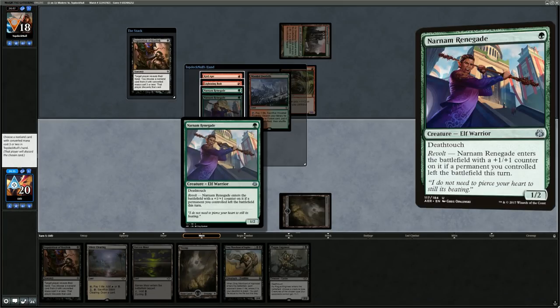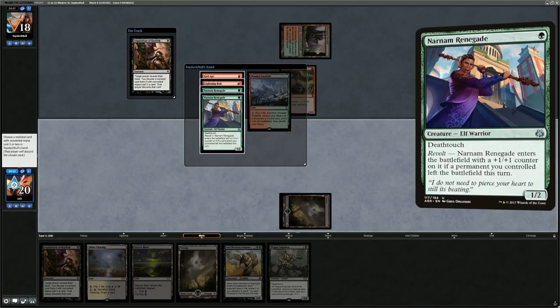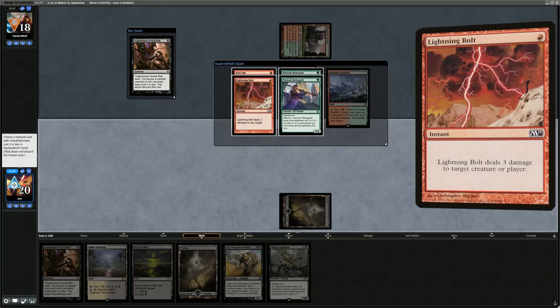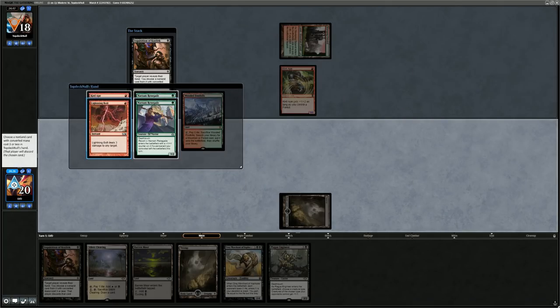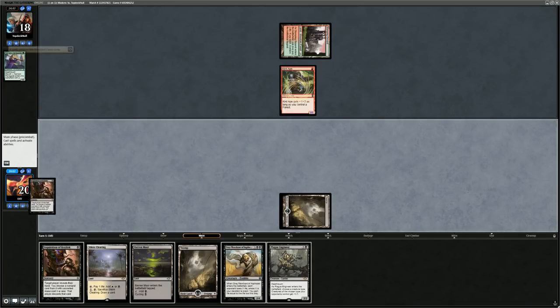Double Narnam Renegade — it's a bit of a revolt Zoo deck. Not a Goblin Guide, Lightning Bolt. Looking at creature types: there's an Ape and Elf Warriors. Need to think about what to name with Plague Engineer if we don't name Goat. Let's take the Renegade and maybe the next Inquisition can take the Lightning Bolts.